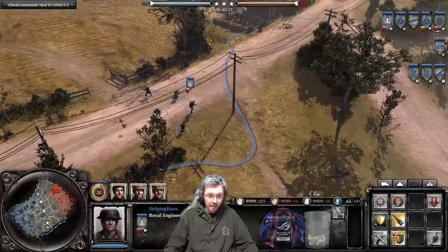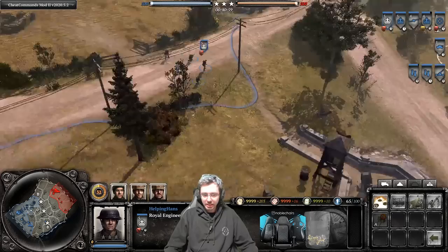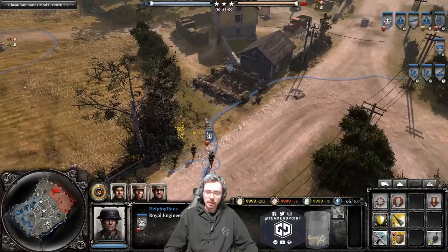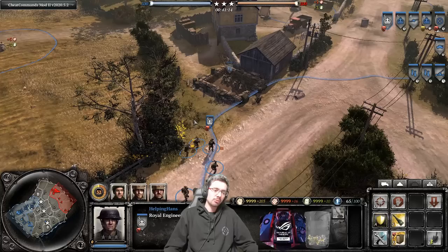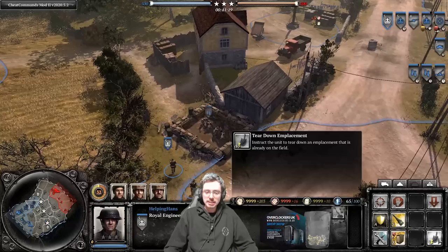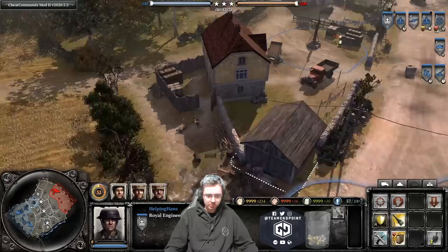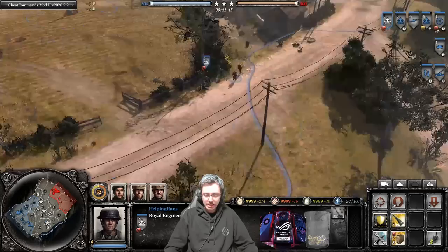We'll go on to the 17-pounder later once we get to tier three, as you need tier three to unlock it. One last thing about emplacements is the tear down emplacement function. If you're at the population cap and a mortar pit is no longer effective because the front lines have moved far forward, you can press tear down and get rid of your own emplacement fairly quickly to free up population cap.